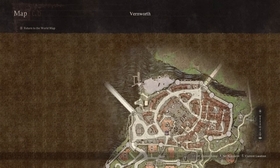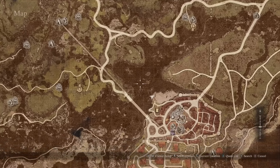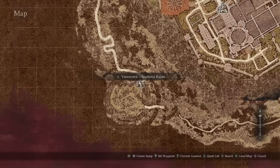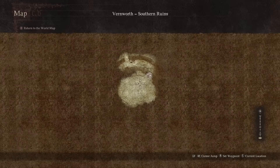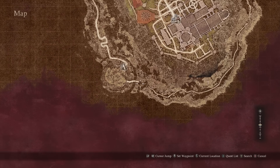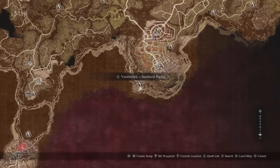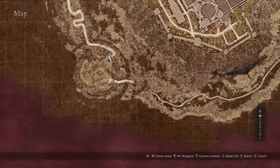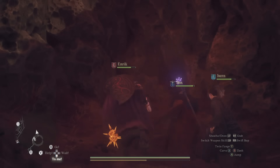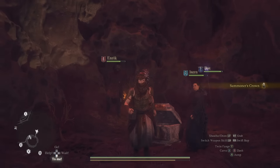Next is the Summoner's Crown, found in pretty much the same area next to Vernworth. At the docks to the northwest, get down to what was the river area, then go south and around. Head to the southern ruins — one of the main boss fight locations — where you'll find a beacon if you haven't defeated it yet. There's also loot just beyond that. Hidden in a little alcove southeast of the ruins through a gap in the wall is a chest containing the Summoner's Crown.